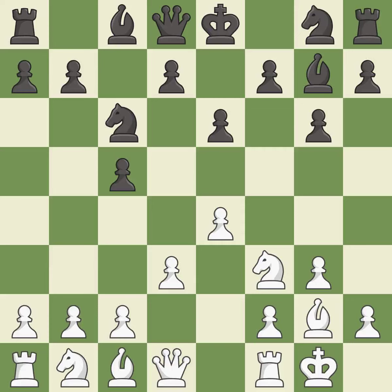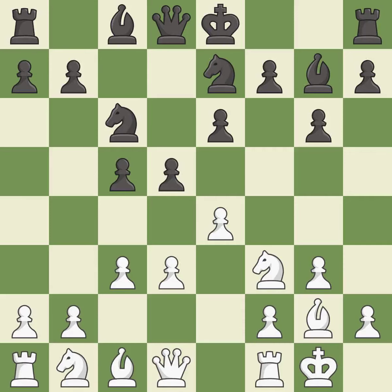Castling kingside tends to be safer because the king is further from the center. This develops a knight off its starting square, getting it into the action. The bishop is ready to be developed to an active square. This activates a knight by developing it off of its starting square — it is the last book move.